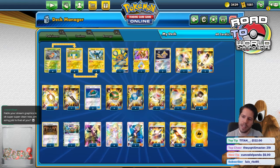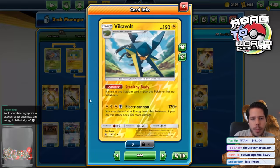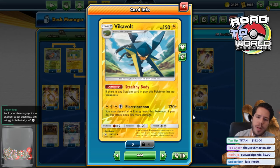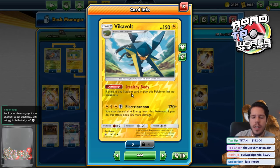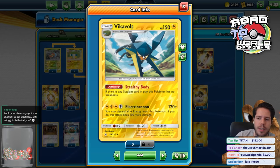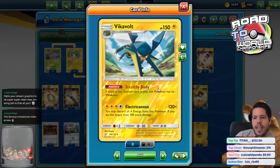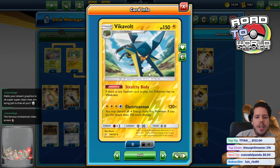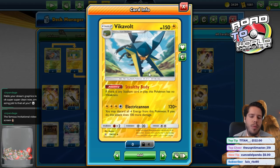We have Vikavolt with its Stealth ability where if there is any stadium card in play, this Vikavolt has no weakness. The Fighting-type weakness is not very relevant right now. 150 HP is a pre-load number for a Stage Two at the moment, so very very frail. However, our Electric Cannon attack does 120 damage, and you may discard all Lightning Energy from this Pokémon - if you do, this attack does 100 more damage.